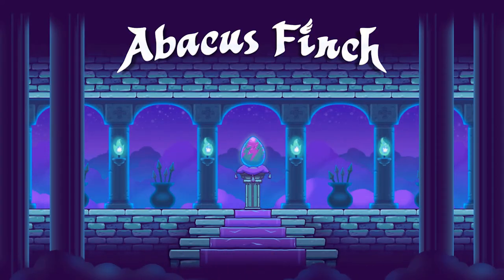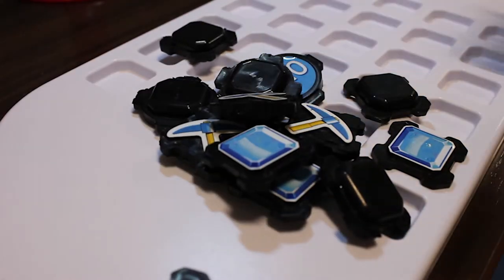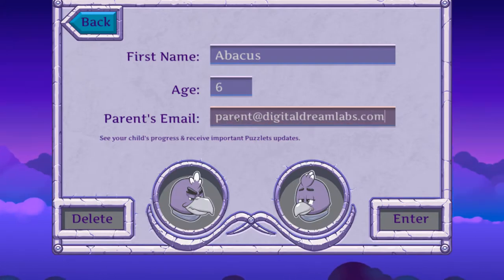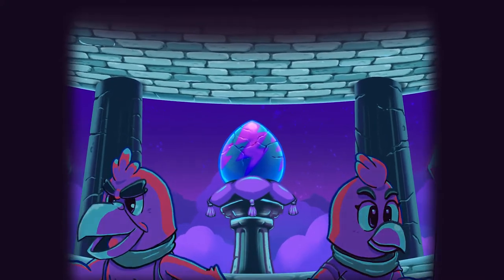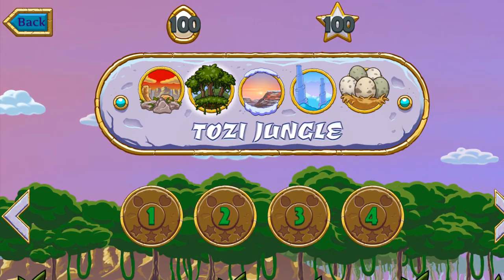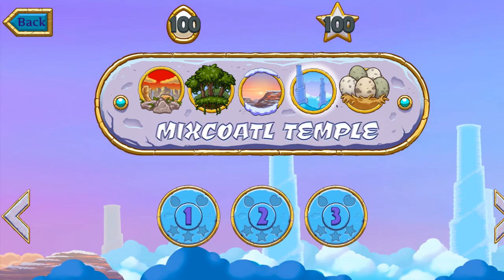Welcome to the gameplay video for Abacus Finch. I'll be using math puzzles in this video to demonstrate all of the mathematical concepts. You'll enter your name, your age, and optionally an email address. You can also choose between two different characters — both having the same exact abilities but they look a bit different. The story in this game is that the two Abacus Finches are guarding the egg and it gets stolen. There are four different worlds in Abacus Finch to explore, and each world has approximately 15 levels — there are over 60 levels in all.